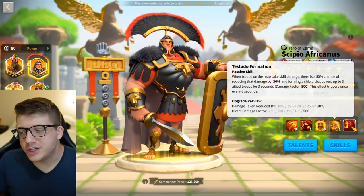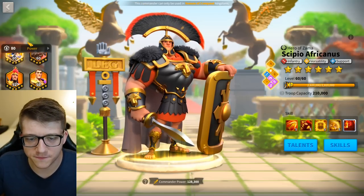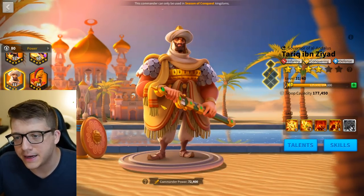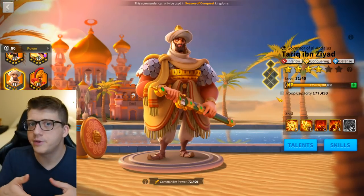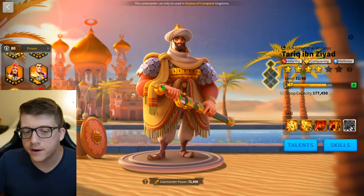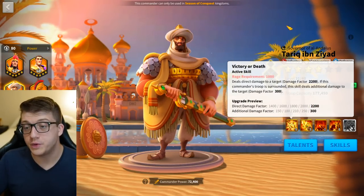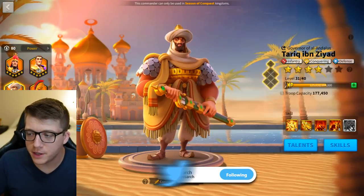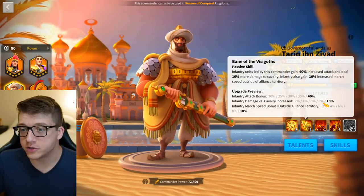CPO also has 10 more skill damage, and when the target is silenced, rage grows faster. There's no way to silence a target with Tarik, but the beauty is that my Guan and my CPO are in two separate marches but probably hitting the same target — so I'll still gain the benefit of that silence from Guan even though CPO is separated. Tarik does insane single-target damage, and if people try to swarm CPO, you deal 10% more damage to cavalry.